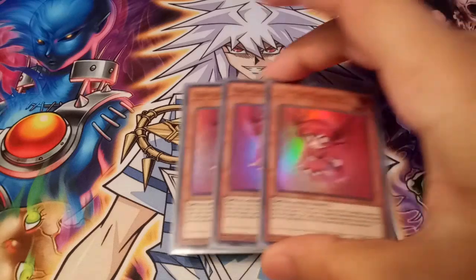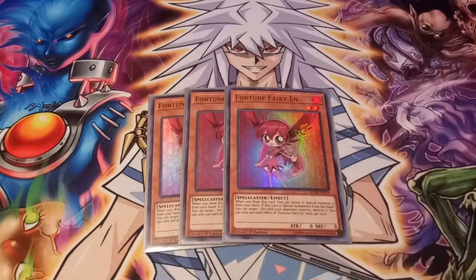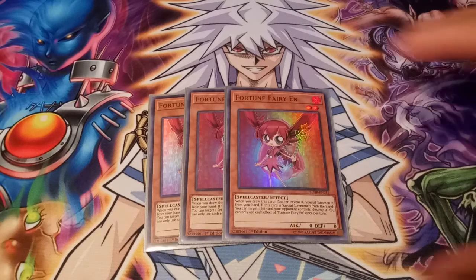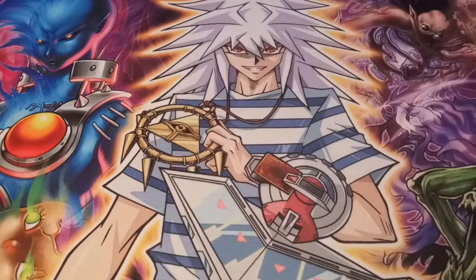Fortune Fairy En — when you draw it, reveal it, special summon it. If it's special summoned by this way, you can target one set card your opponent controls and destroy it. Pretty badass. It's level two, so all the Fortune Fairies basically keep on growing — the first one was level one with a level one effect, and this one is level two.